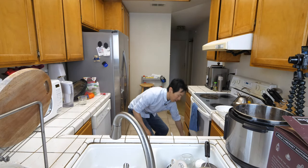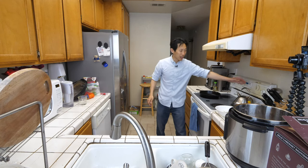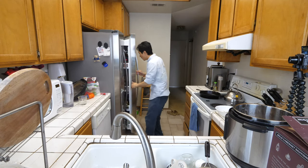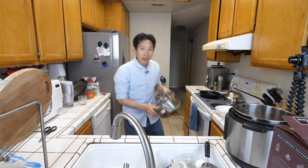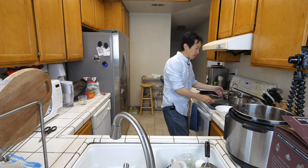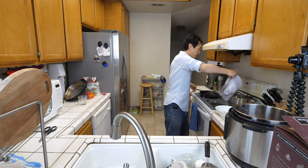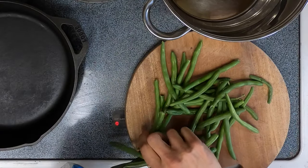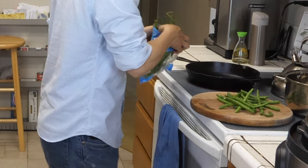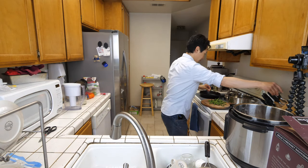I'm going to start a cast iron pan — turn it on hot because it'll need some time to heat up. Over here I got some green beans. I got a pot over here and I'm just gonna steam the green beans a little bit — we need some vegetables, right? I'll put some water here and turn it on. About that much would do. I dropped a green bean on the floor so now I'm gonna wash it.